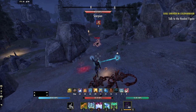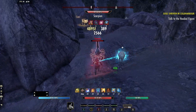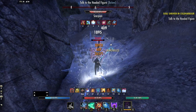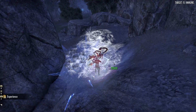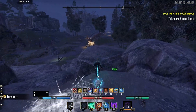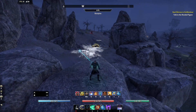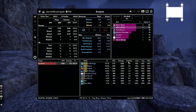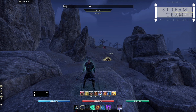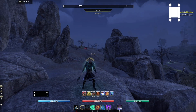Once this Permafrost is done... okay, as you can see it just got applied. He died really quickly. As you can see the uptime on the scorpion was 100%, and that's going to be the best way to apply Minor Brittle and keep that uptime really, really high.